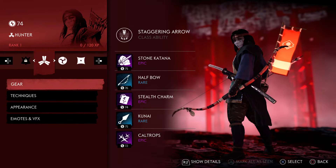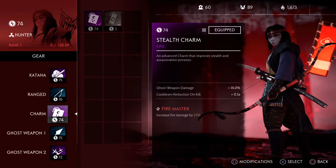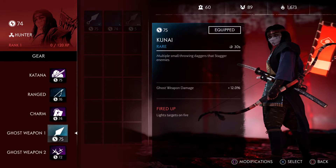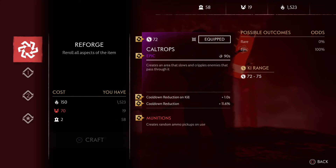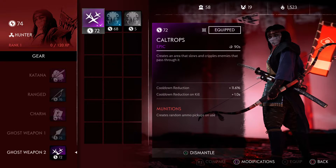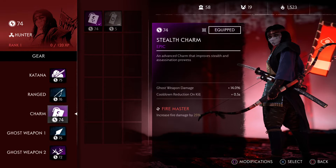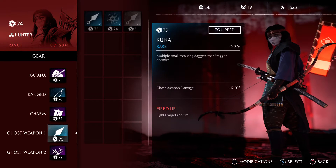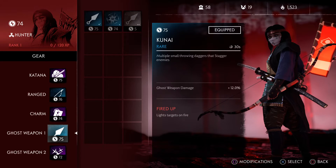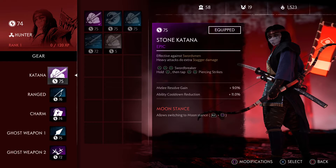Oh, but we're one point away from averaging 75, which is what we need. I'm going to go ahead and re-forge this guy, and maybe that'll give us the point that we need, if not more. It didn't go up. It should have gone up. So now we're short on Honor, and the Caltrops are whatever. So yeah, we're one point away from gold. That's tragic.